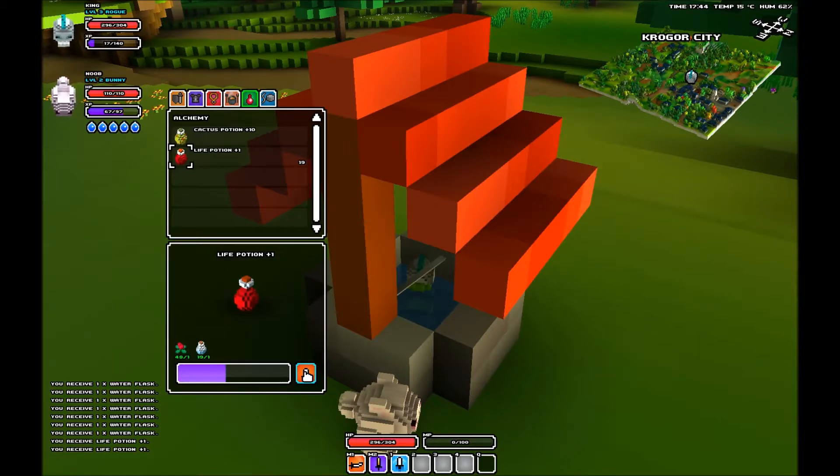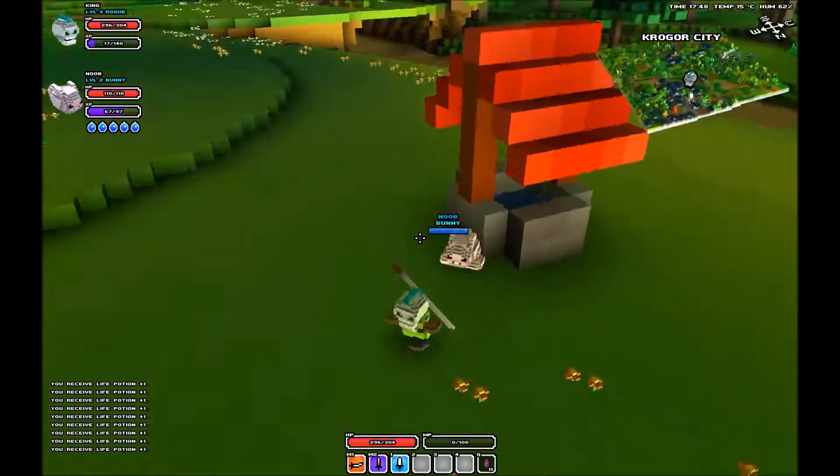Let me just craft some potions so I can start picking up the flowers. Right there is the heart flower I was trying to pick up but couldn't. The max stack in Cube World is 50, so you can have 50 of every item. But I'm all out of bottles.